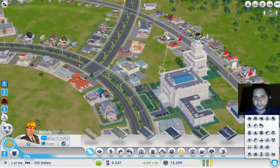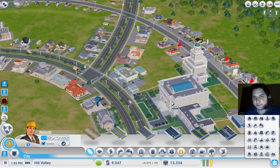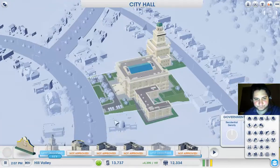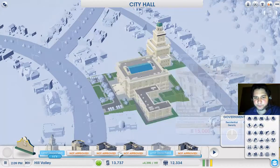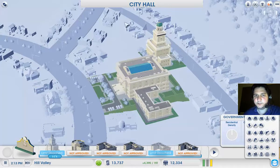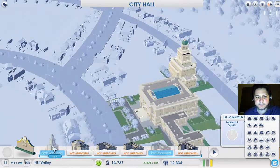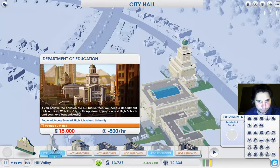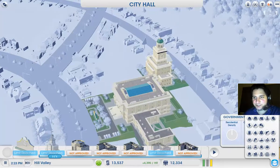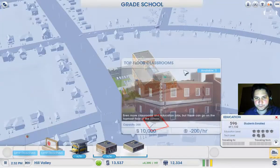Someone told me I should not have put the clinic here because it would disable the option to upgrade the city hall again. But what's interesting to know: if you edit the city hall and add one of those departments, you don't only have to place it next to the city hall — you can put it next to another extension. So I still have plenty of space. Maybe just one more department of education. And we now have the money to build the second classroom.